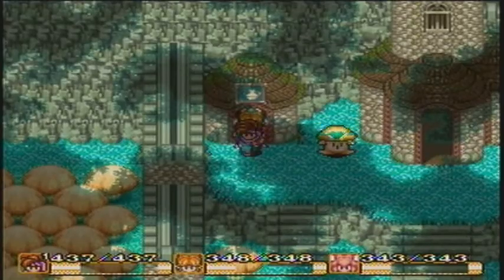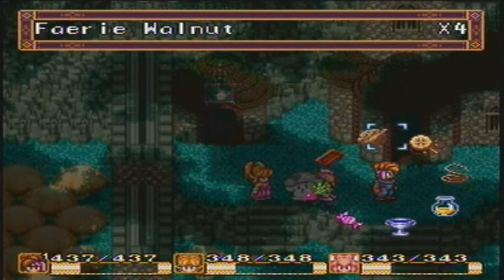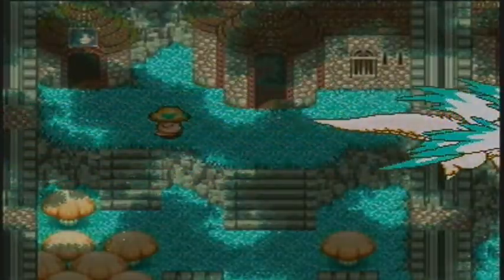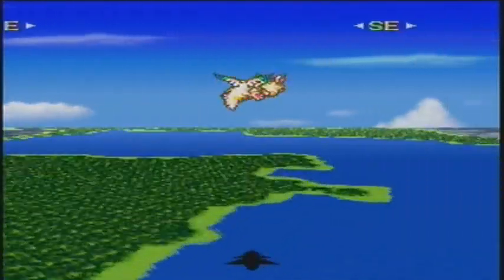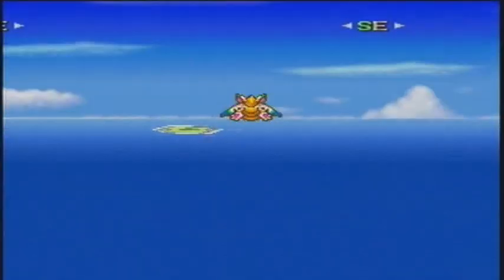This is when the game's going to start getting repetitive as all hell. But anyway, you just select the Flammy Drum and it calls Flammy — simple as that. There are a couple of things I want to do first, though, before heading to the Lofty Mountains.